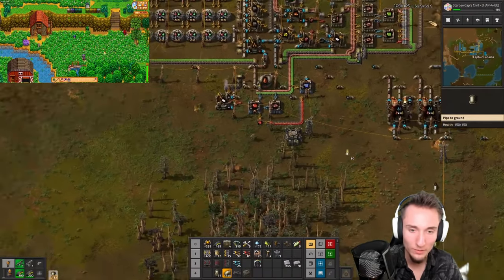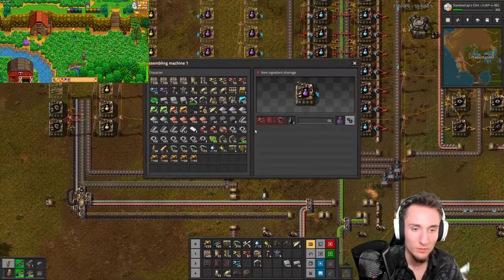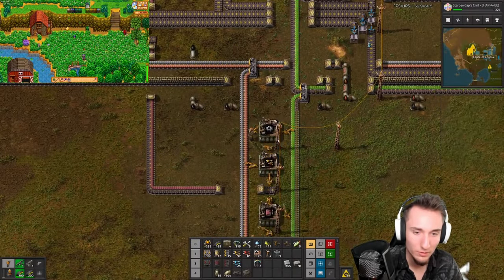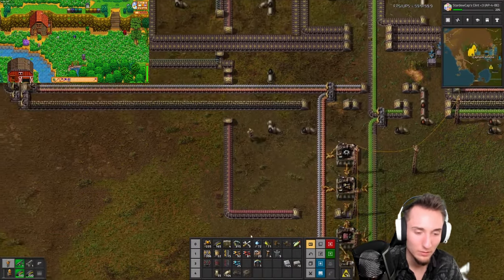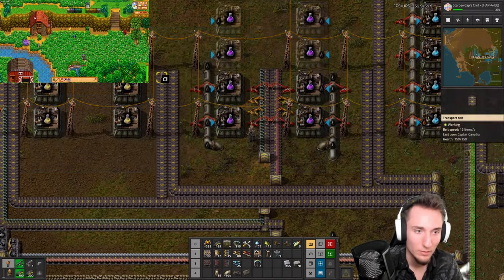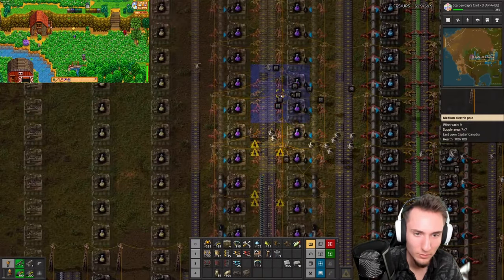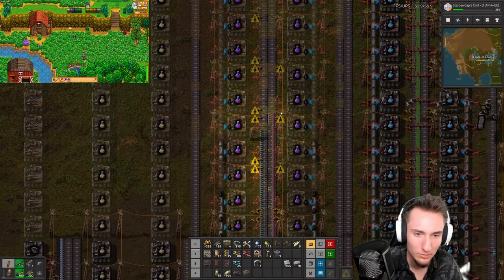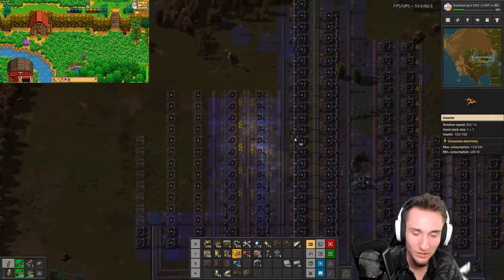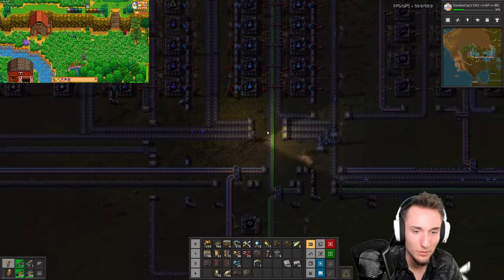Once we hook this up, we should be able to start crafting purples. Purples — now we just need inserters here. Why am I not crafting any inserters? This is pointing the wrong way, and I also need electronic circuits. Inserters are being made now. Let's feed these machines here, then we need long output. We can copy and paste this entire setup and keep it going. Some of these medium electric poles aren't lined up properly — I need to delete those ghosts. Apparently robots are building some of this, which is a good thing.